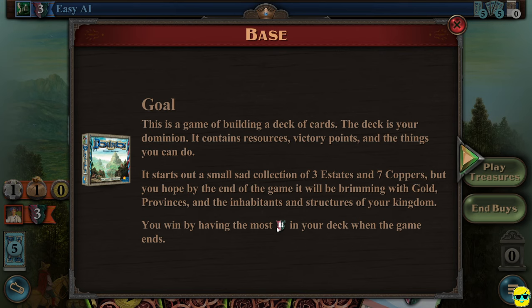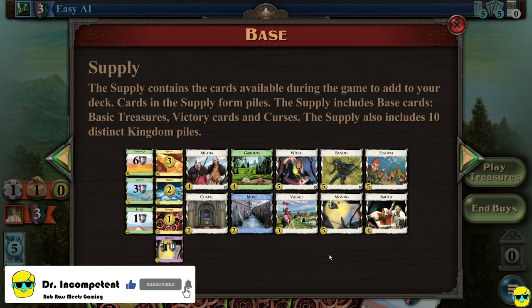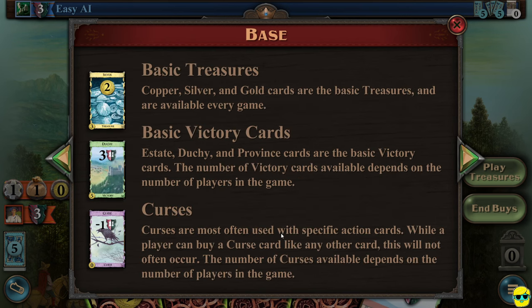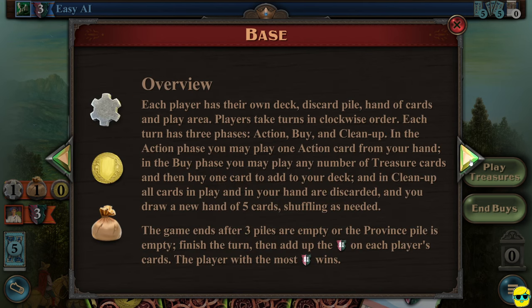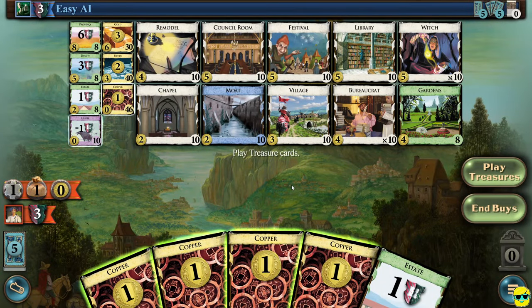You win the game by having the most victory points when the game ends. The first player is chosen randomly and gets to take an action and then buy cards. At the beginning of the game, you don't have any action cards — only money and victory point cards. So all you're going to be doing at the beginning is buying cards from the supply. You can go through the in-game tutorial to understand what's happening, but I'm going to explain it to you from this point on.